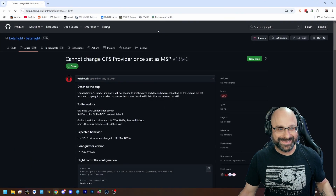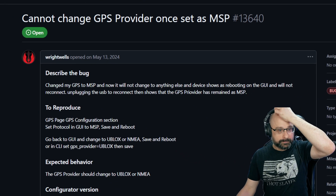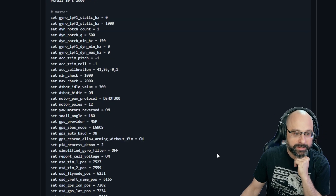Basically, when it gets stuck in MSP — if you've ever set GPS to MSP and then try to swap back normally, it will not work. If you scroll down to the bottom of that post, there's a solution. Do you just default the config?